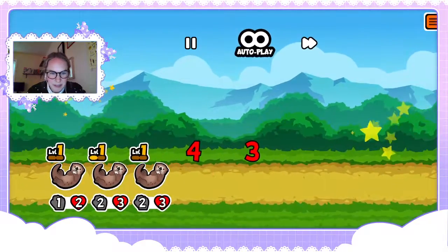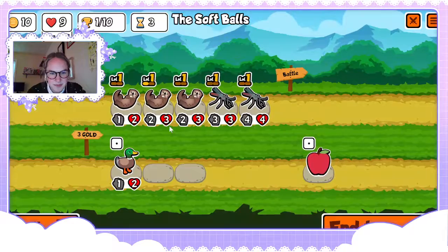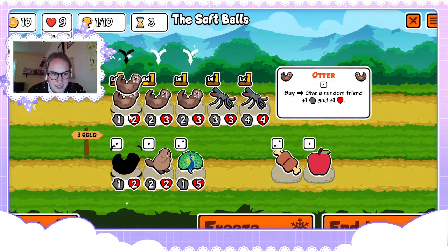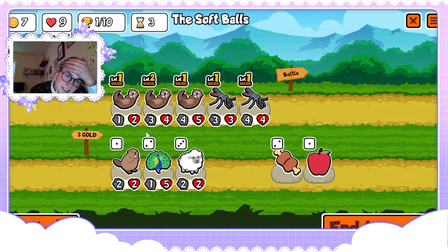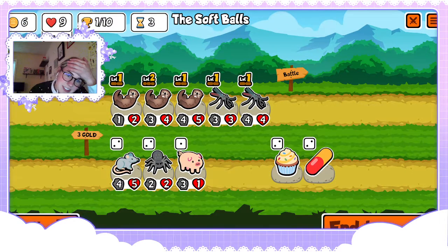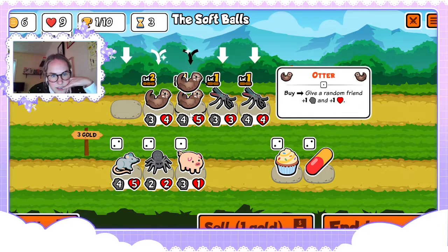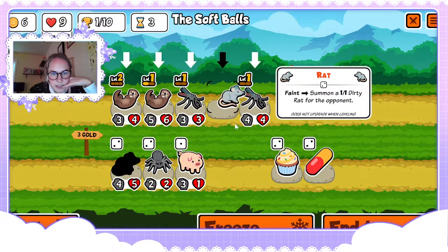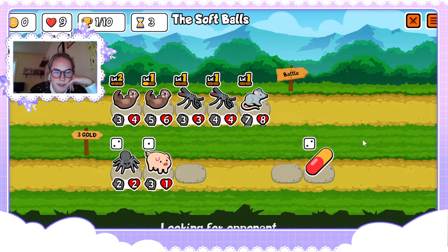This is looking like it's gonna be pretty good for us — yeah, didn't even make it to my otters. Now here's the thing — we're going to buy a dirty rat, we're gonna cupcake it. There's literally not a single possible way that we lose this mathematically.